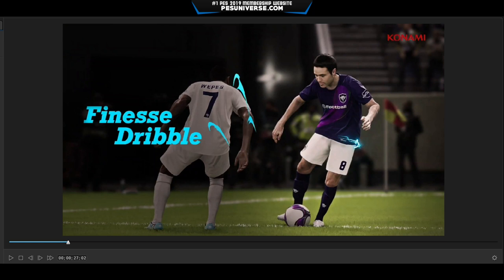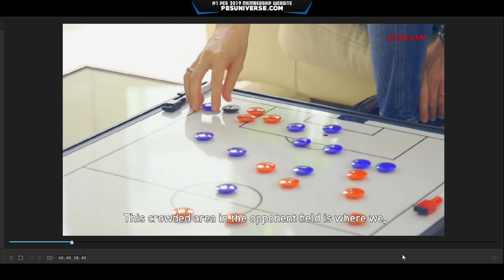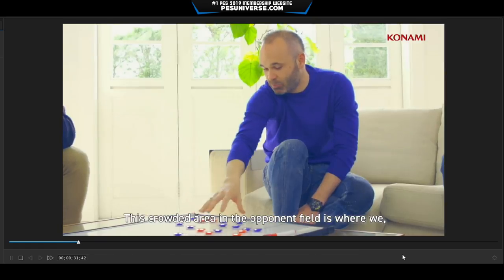Then they've got this new finesse dribbling. It's not just a simple contextual thing — from what I heard, Adam said in the stream you'll use the right stick now to create this finesse-type dribbling, which is an advanced technique that will allow users adept at anticipating the movements of their opponents to snake between defenders with exceptional agility. They obviously spoke to Iniesta — one of the best in the business. So if we run it, you'll see the feet and the quickness that he has. He talks about being in a crowded area picking up the ball.